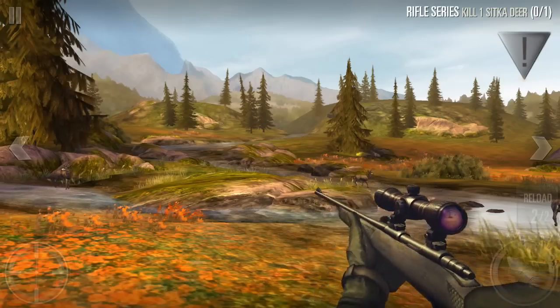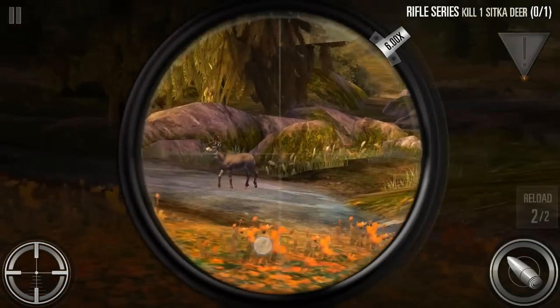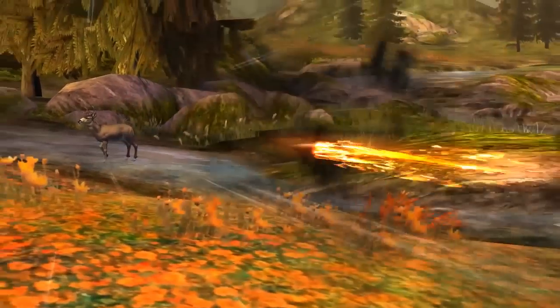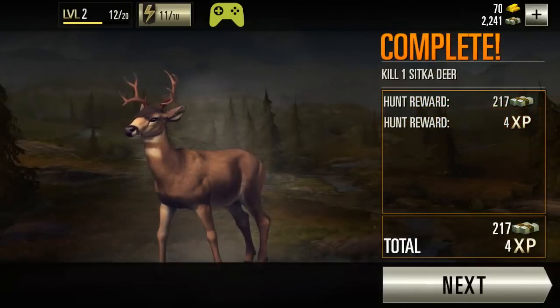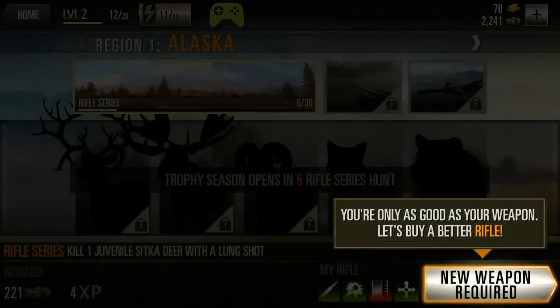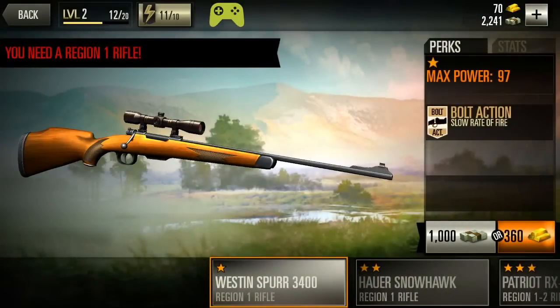Nice looking graphics though, really good looking graphics. It's by Glu — they're among the big developers, so they get all the microtransaction money, so they better make nice graphics. There it goes — zoom in — and he walked into it and you get the nice bullet time effect. I'd like to see a DLC where you can actually shoot and hunt humans. Have you seen the movie 'The Hunt'? Go watch that movie — it's stupid but it's funny.